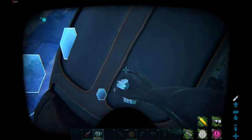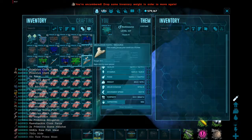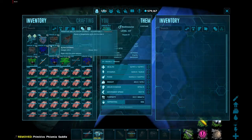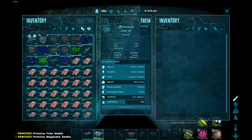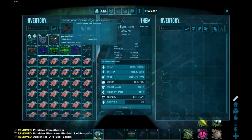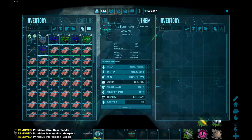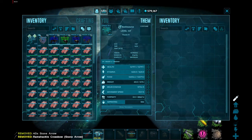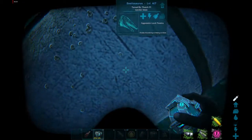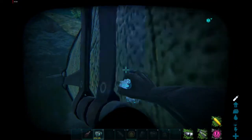At this point you can basically pod your Basil or Moza, whatever you're using, and then just use the in-game teleporter to teleport yourself back to whatever biome you were in and get back home — super easy. That's it for today, hopefully my video on farming tech gloves was helpful. Hope you have a nice day, and please like and subscribe if you haven't already, thank you.